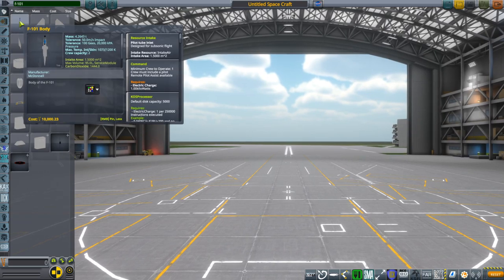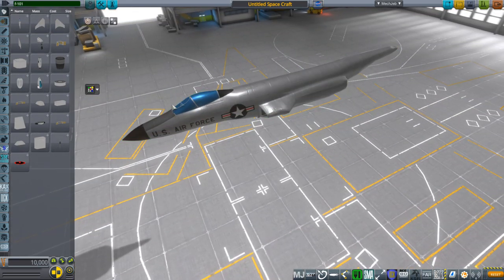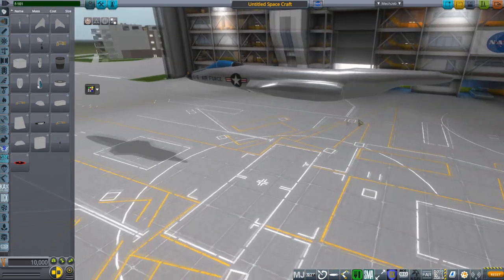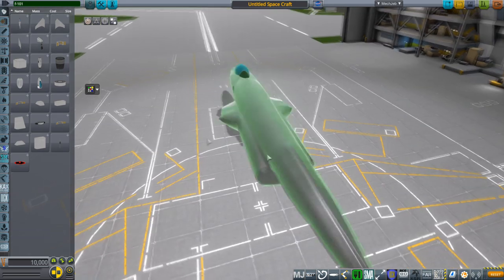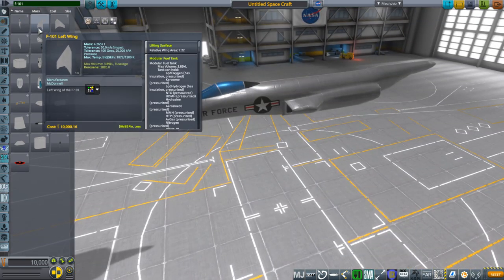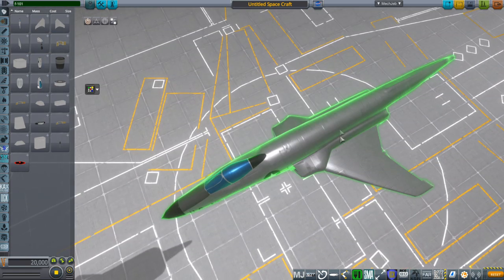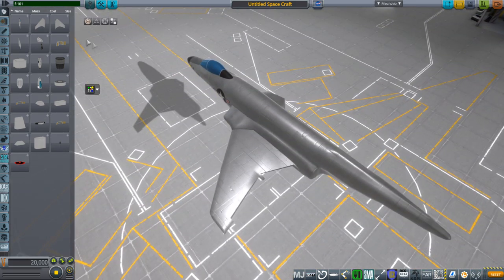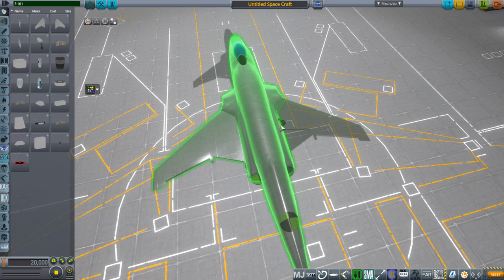You just type in F101 in the search field and they should be at the top. This is the body — little bits of it, like where the engines attach, are a little bit icky, but it's okay overall. Unfortunately you can't put the wings on in symmetry because they're fundamentally asymmetrical top to bottom, so you can't just do that symmetry, which means the control surfaces are a pain to put on because you can't put those in symmetry either.